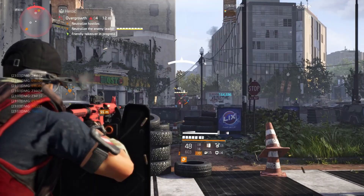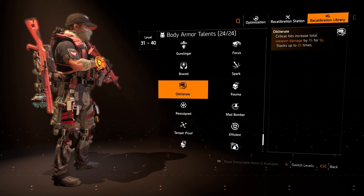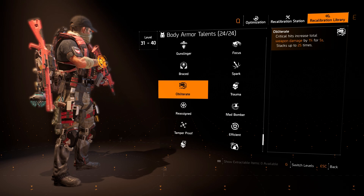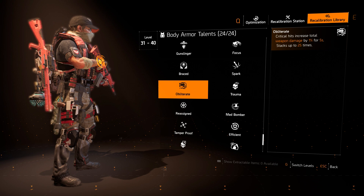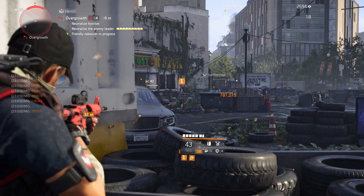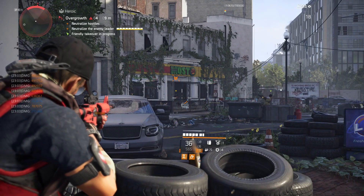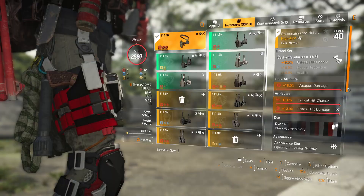If you don't like Glass Cannon, with this build having a huge amount of crit chance you can swap it out for Obliterate: critical hits increase total weapon damage by 1% for 5 seconds, stacking up to 25 times. Obliterate is a great damage talent but you will be doing less damage than Glass Cannon, and it builds damage over time rather than giving instant damage the moment you pull the trigger, so you also lose some burst damage. But you'll gain survivability by not taking that extra 60% damage. Personally I always go for Glass Cannon, but it's worth mentioning for those who want more survivability.